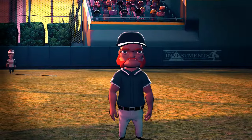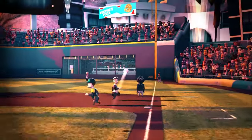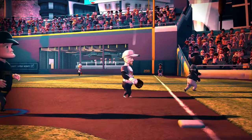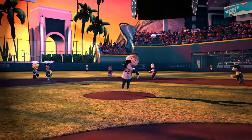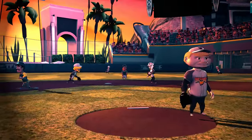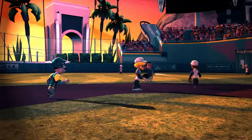The final way to get a base runner out is if he fails to tag up. If the batter is caught out on a fly ball, all base runners must return to and touch the base they started on before advancing to the next base. If the defense gets the ball to the base before the runner tags up, the runner is out.